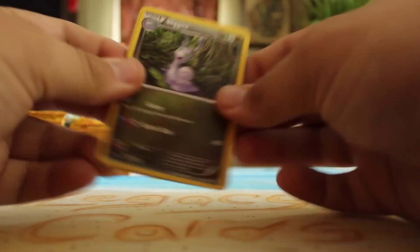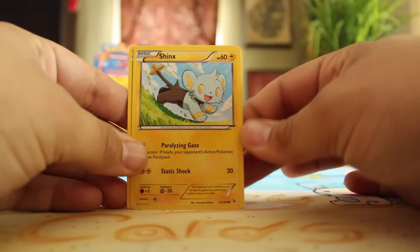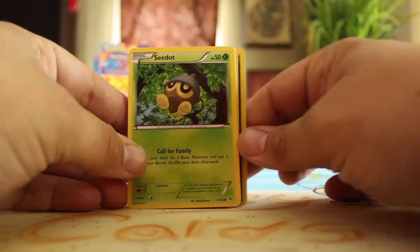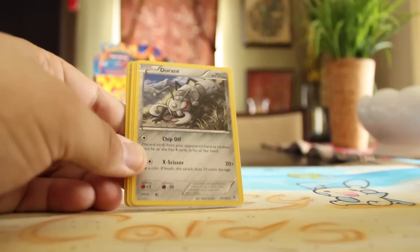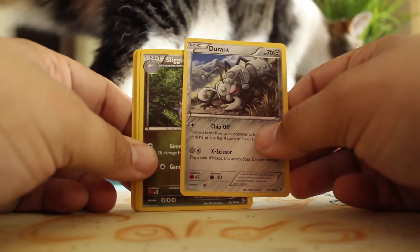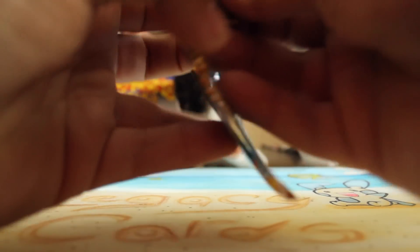I think we've got something good in this one. Sligoo, Furfrou, Fletchling, Shinx, Sandile, Skiddo, Pidgey, Stunky, Reverse Eelektrik. Never mind — Durant. Oh hey, we got a cat. Ignore the cat butt in the background, it's just here to say hi.